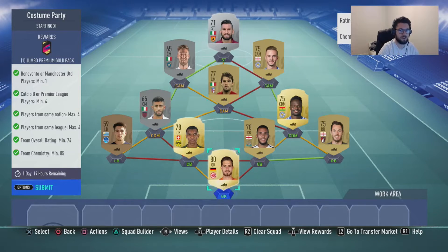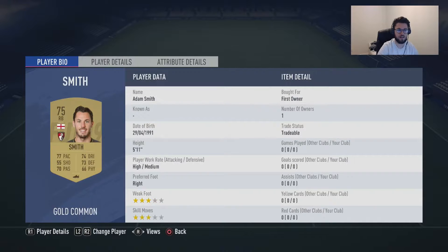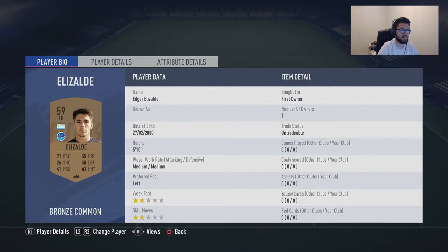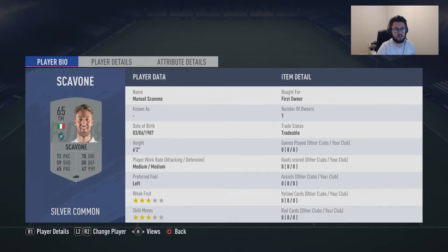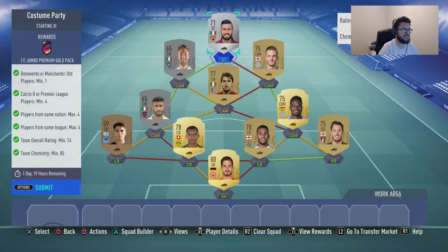I'll go through the squad to let you know how much each player cost me. Kevin Trupp cost me nothing. Smith cost me nothing. Lascelles cost me nothing. Akejani — nothing. Elise Alde — nothing. Amate was nothing. Verna was nothing. Madison was nothing. Polly was $4.50. Skavone was nothing. And Koda was $5.50 — he's a guy from Benavento. So this whole thing cost me $900 coins to get a Jumbo Premium Gold Pack worth $15k back, which is pretty good.